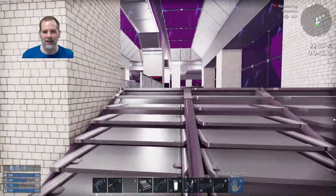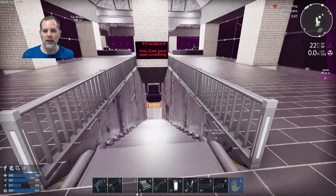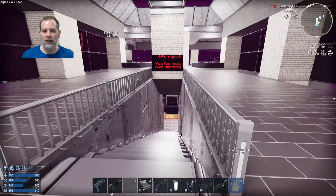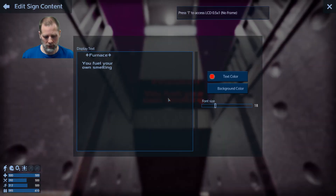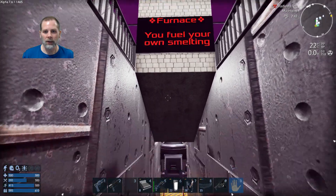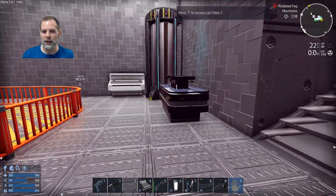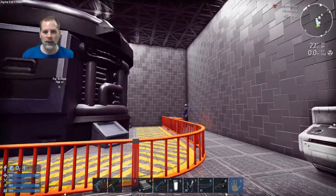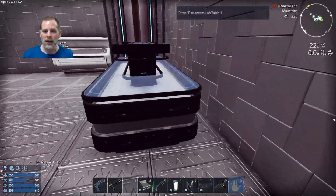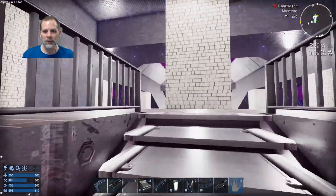We got the furnace area all cleaned up. I need to take one space out of there to get that to center - there we go, much better. We've got the furnace set up down here. We've got the little table and repository and stuff, so that when you're smelting you can check your samples and all that - improve your product quality when you're smelting.